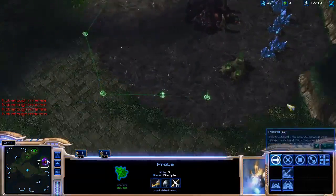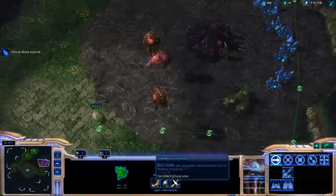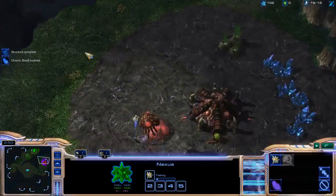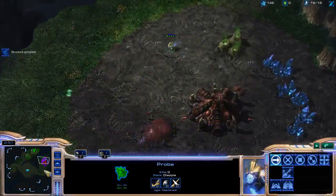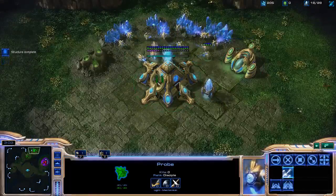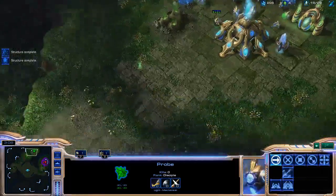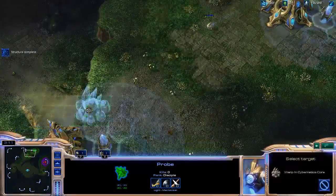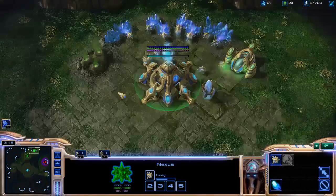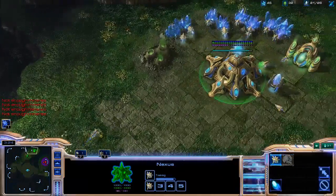I accidentally cut a harvester there, which is not good. But now I can see that he's getting a spawning pool right now, and I'm not too worried about any super early aggression because he seems to be getting his spawning pool at the normal time. I'm also getting my Cybernetics Core right as soon as my gateway finishes. You can build a Zealot out of that gateway as well as soon as you have enough money.